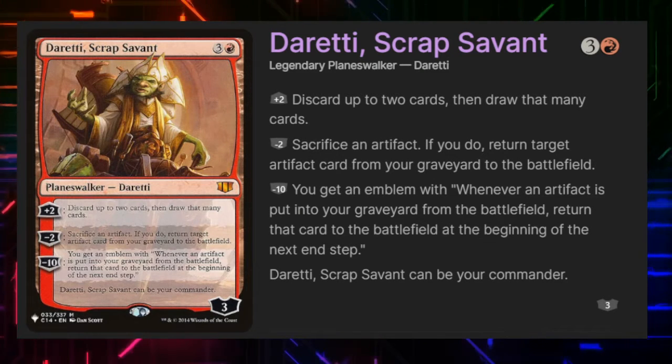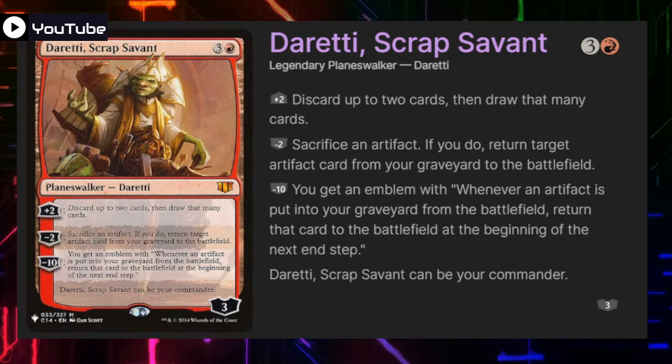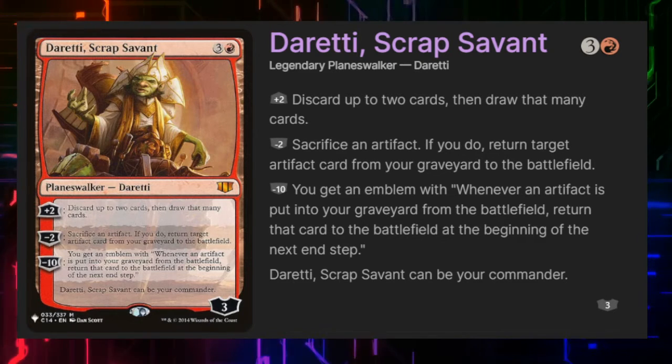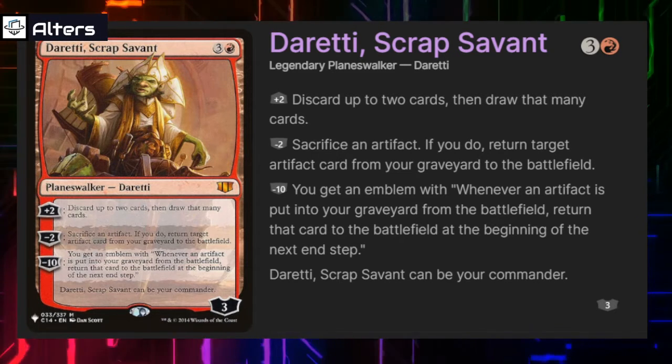We are running one planeswalker: Dreddy Scrap Servant, for three and a red. If we plus-two him, we can discard two cards and then draw that many cards — a way to sculpt our hand. Every minus-two we can sacrifice an artifact and return target artifact from our graveyard to the battlefield, which is a fun way to get our commander back or cheat high-cost artifacts into play. If we minus-ten him we get an emblem that says whenever an artifact is put into our graveyard from the battlefield, we return that card to the battlefield at the beginning of the next end step. That's a pseudo pipe dream since planeswalkers have big targets on their backs, but if we get it, it's amazing — imagine Mirror Battlesphere entering play repeatedly, growing our army of mirror tokens in creative ways.